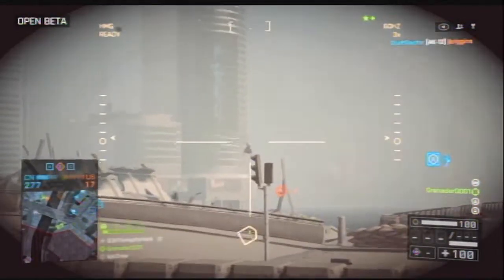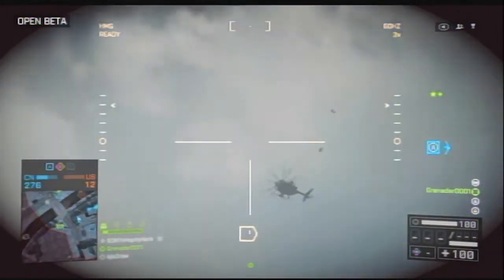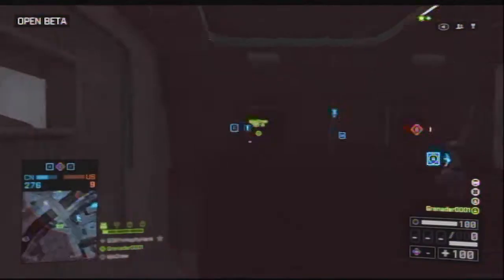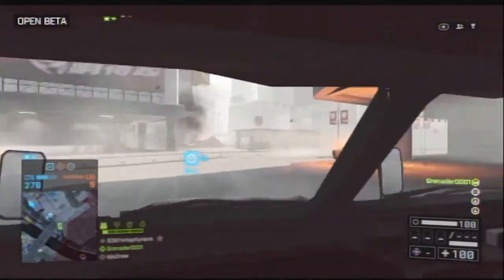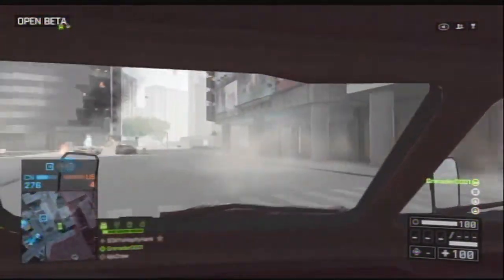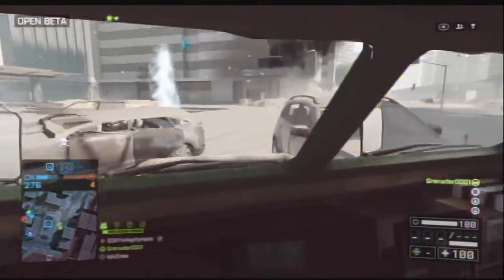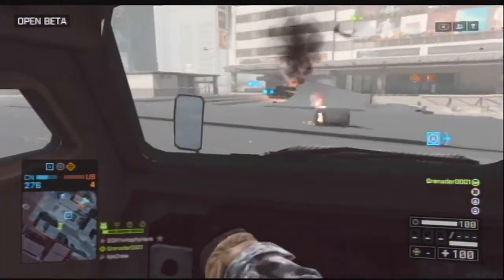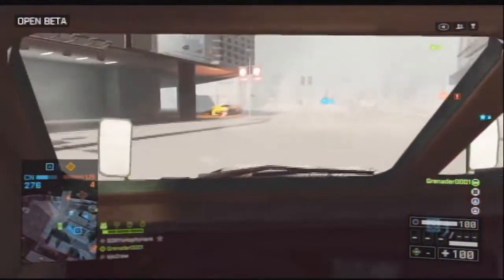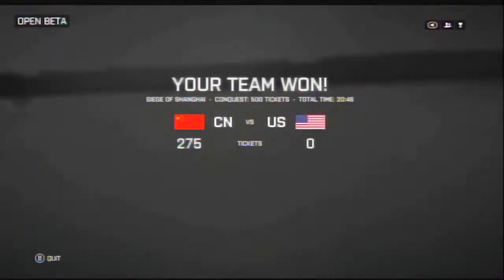The controls changed in small but noticeable ways. In Battlefield 3 it was like playing a racing game — you'd use the right bumper to accelerate the vehicle. But in Battlefield 4 it's the left stick: push up to go forward, back to reverse, and left and right to steer.